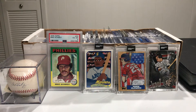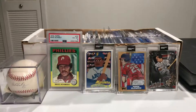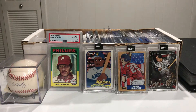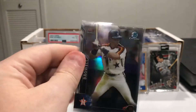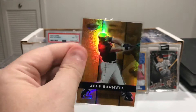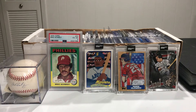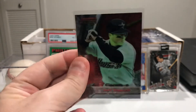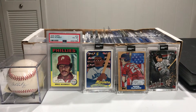There's a Bowman Chrome — this one's super shiny, that's nice, I like that one. That's 2003. And another Chrome, another Chrome, another Chrome right there. Why are Chrome cards so cool looking? So cool looking. Here's another — this is Bowman's Best, looks like 2000, another super shiny. And then we've got another Bowman's Best, got two of these.